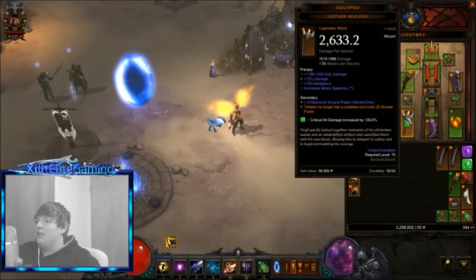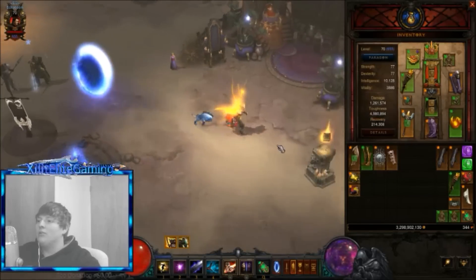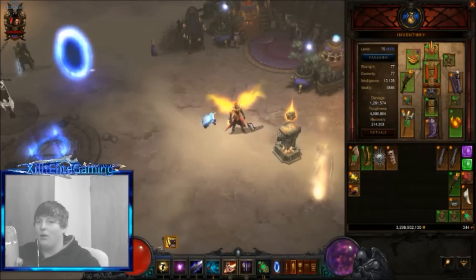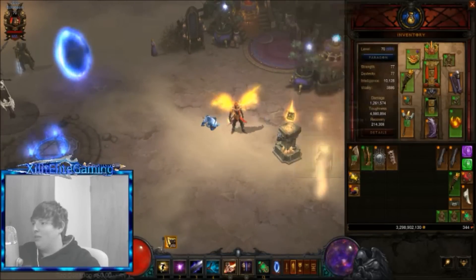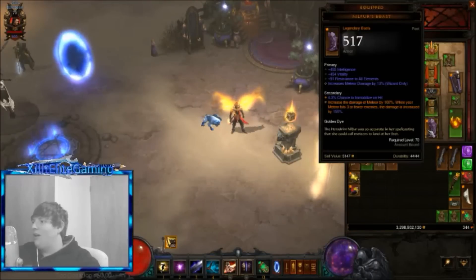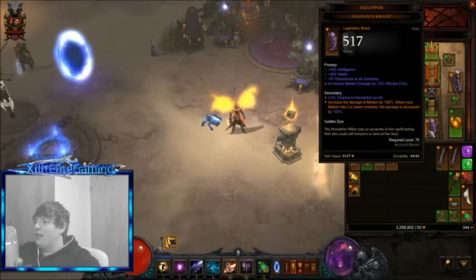Aether Walker is really important - Teleport no longer has a cooldown but costs 25 arcane power. It's crucial for getting around, like if you forget a monster and have one left to find to complete your mastery, which you'll see happens to me.